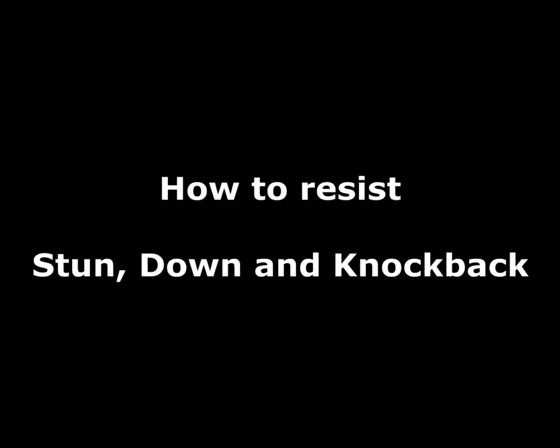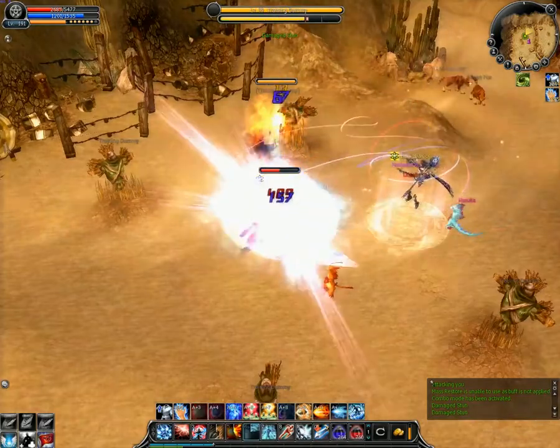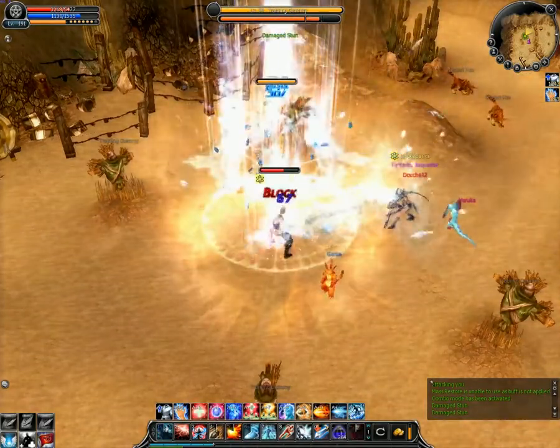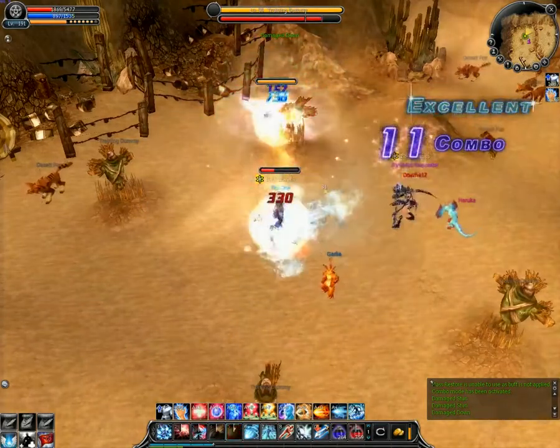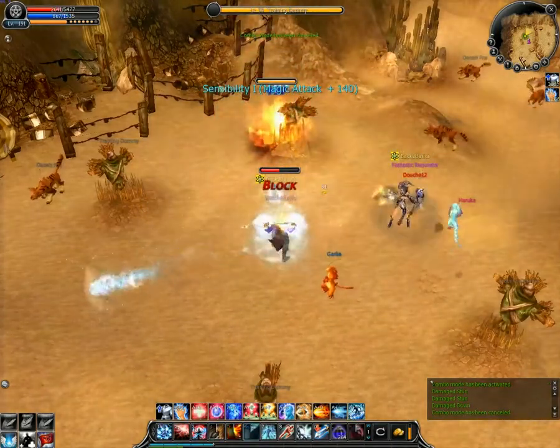Ahoy! In this video I'll show you multiple ways to resist crowd control effects such as knockdown or knockback. So first of all, the most common method: combo. This way you don't have to care about what's happening — you will simply keep attacking. You will resist all of those effects all the time as long as you don't fail your combo.